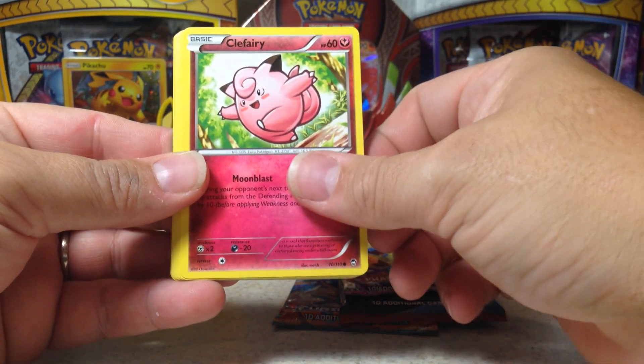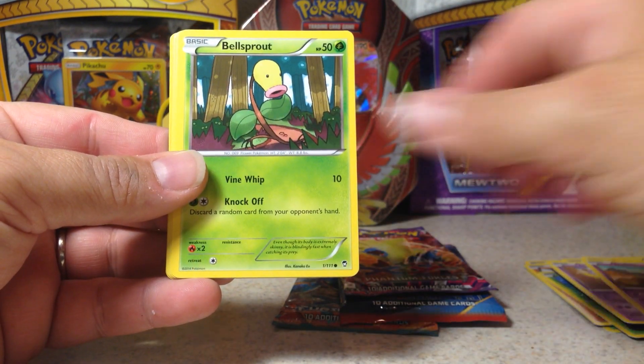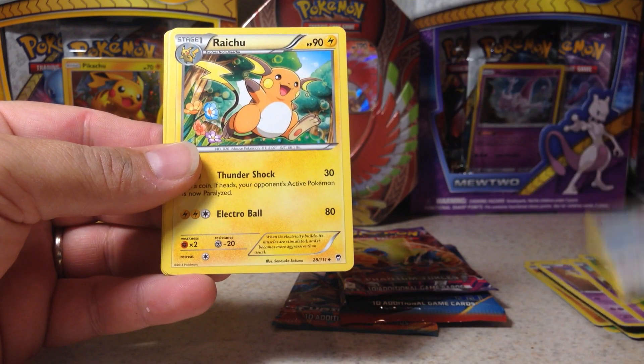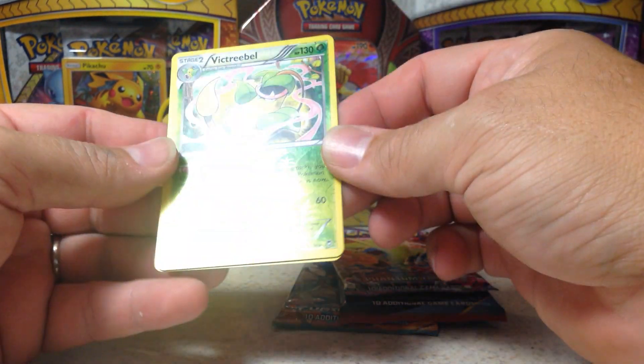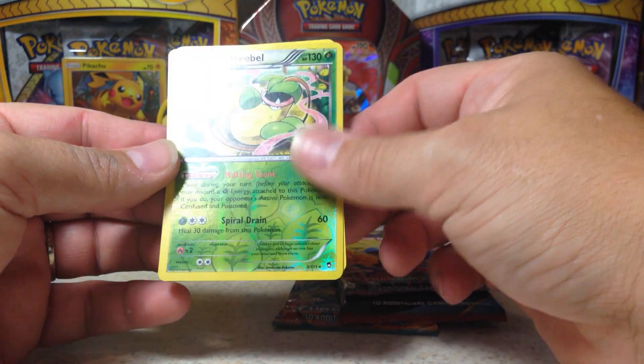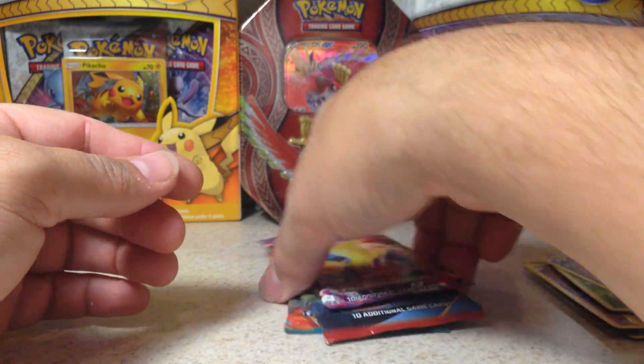We've got Pikachu, Clefairy, Drowzee, Golett, Bellsprout, Vigoroth, Raichu, Fossil — that's a rare — versus Victory Bell, that's pretty sweet. And Pangoro, rare, non-holo.